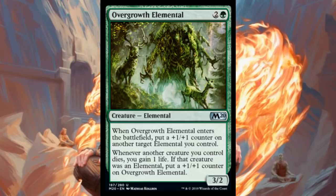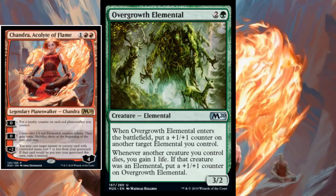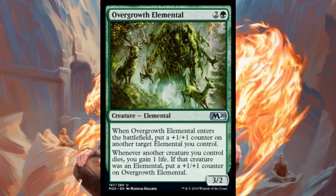Moving on to Overgrowth Elemental — three mana, two and a green, for a 3/2 elemental. When it enters, put a +1/+1 counter on another target elemental you control, and whenever another creature you control dies, you gain a life; if that creature was an elemental, put a +1/+1 counter on Overgrowth Elemental. This is worth talking about for interactions post-rotation. It works nicely with Wild Growth Walker, and could work with three-mana Chandra, whose elemental tokens dying each turn fuel this continuously.